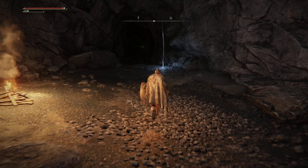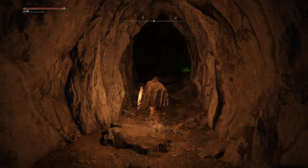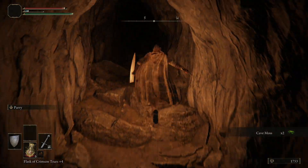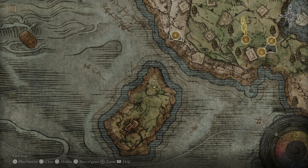Now, before you warp on out, consider going through the cave. We have a couple more enemies in here — really should not be a problem. And it will unlock the island that you can kind of see from the beach. You should see that we're already underneath it.